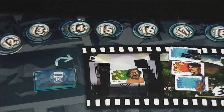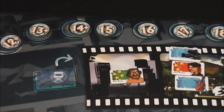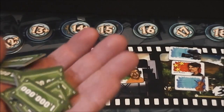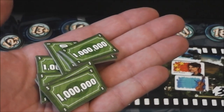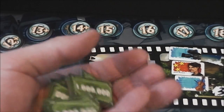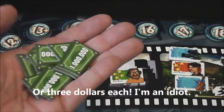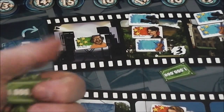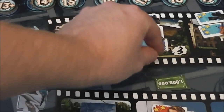First thing you do is flip a tile off the deck and bid on a director. Bidding continues around the table; if you pass, you're out for that round. Let's say you bid six dollars in a three-player game — you'd split it among the other players, giving each player six dollars. If you bid seven, you'd give each three dollars and the remaining one dollar goes to the middle, to be distributed later when you need to make an even split.